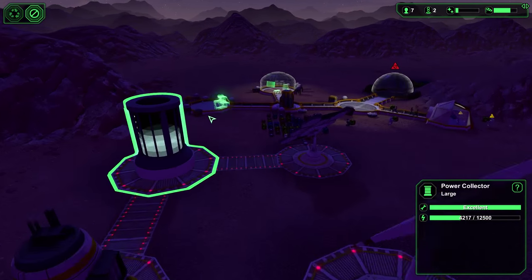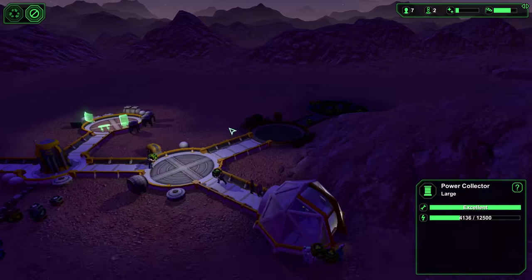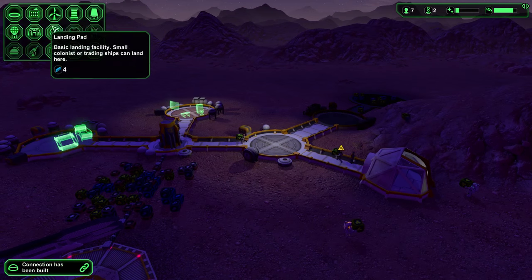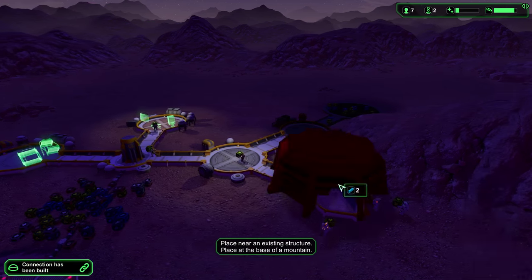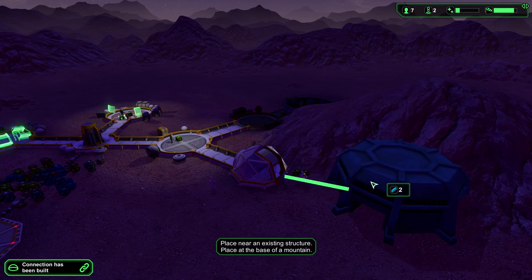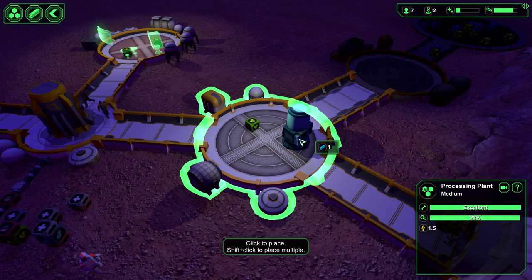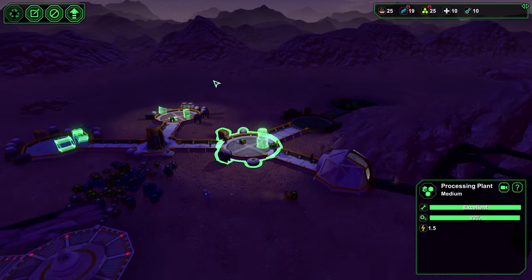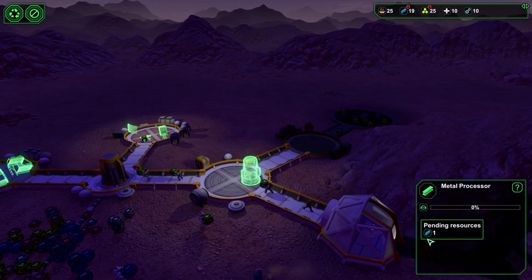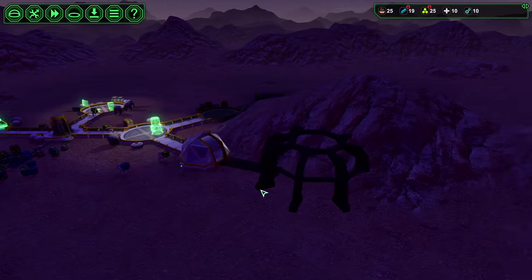We should have enough power to get through night, I think. Now everything's pretty much where it needs to be. I'm going to throw a mine out here — I want them to start mining pretty early in the game. I'll throw a metal processor down just to make sure we don't run out of metal before we actually get a metal processor unit. Kind of a pain that the thing that makes metal actually takes metal, so if you run out of metal and you haven't built one of those yet, you're kind of in trouble.